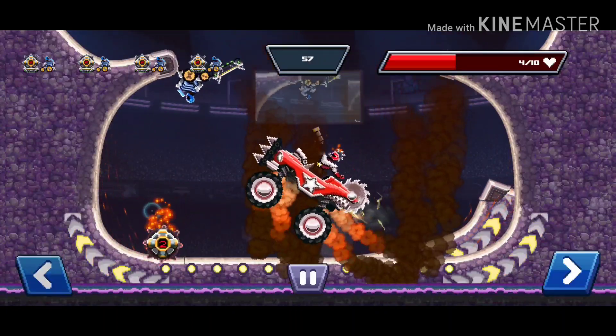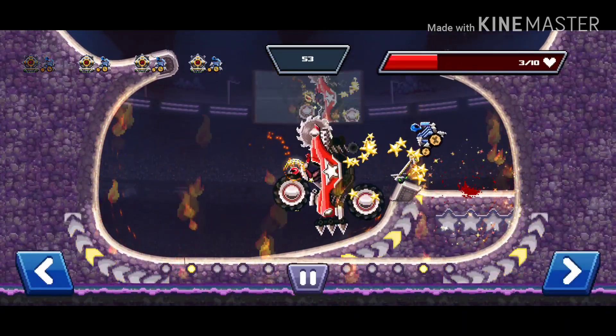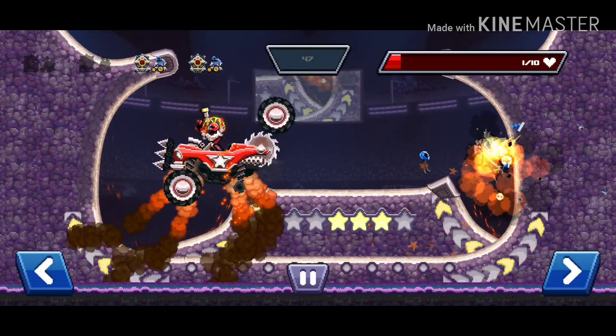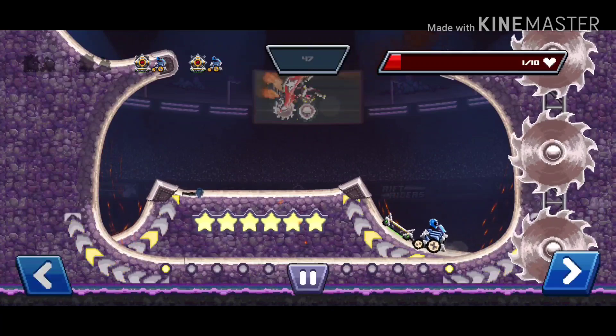Another really good car in Boss Hunt is the Doom Bomber. The strategy for the Doom Bomber is to get your bomb really close to the wheel and try to get it to explode next to the wheel, and what will happen is that if you get lucky it will go to its head and do a bunch of damage there.